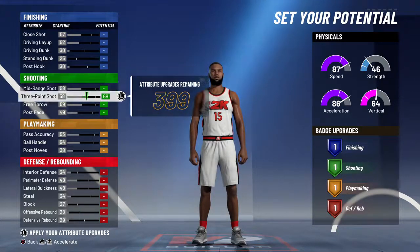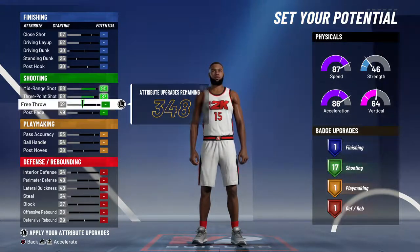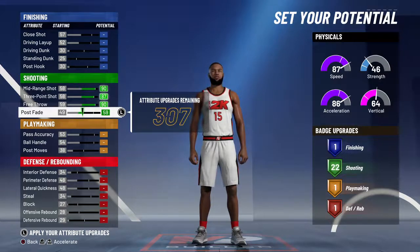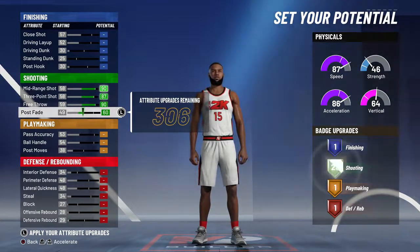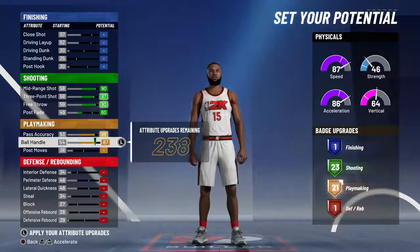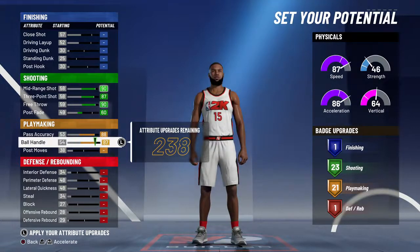What you're going to need is to upgrade all your shooting first — free throw included — and upgrade this until you get 23 shooting badges, so put it at 60. Pass accuracy all the way up, ball handle all the way up — that gets you 21 playmaking badges, pretty nice.